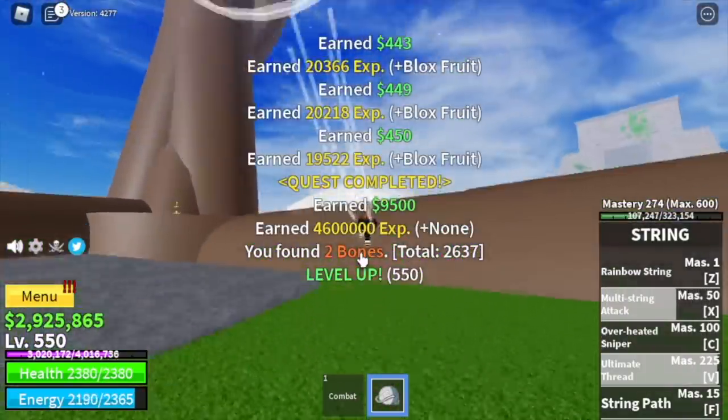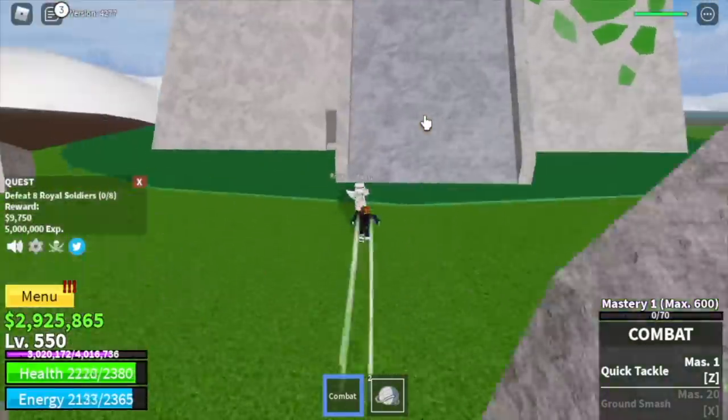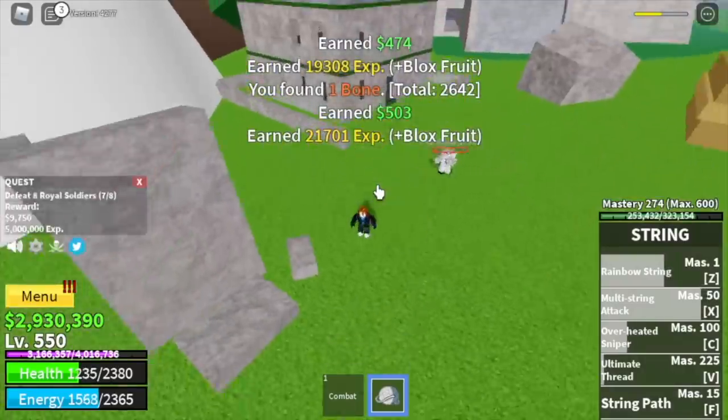After that you can start defeating the royal guards, but it's kind of hard to grind there, so I suggest staying with the royal squad. Just lure three, defeat them, lure two, defeat them, lure three to finish a quest.